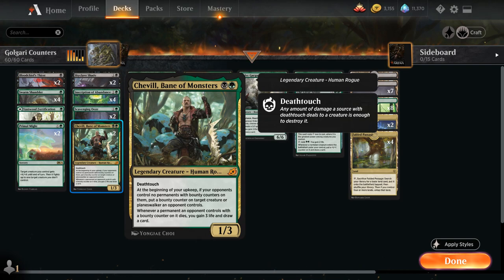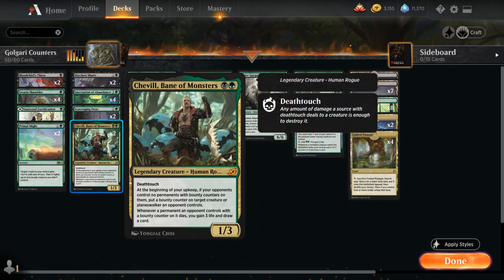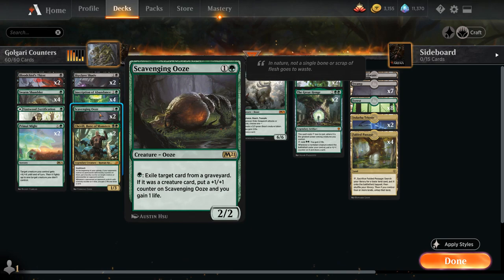One important note: Shavell doesn't synergize well with Heartless Act, because having a bounty counter prevents Heartless Act from killing the creature — so avoid that combo. We also have 2 copies of Scavenging Ooze, a 2-mana 2/2 that for a single green can exile a card from any graveyard. If that card is a creature, we gain 1 life and put a +1/+1 counter on it — tying into our counter theme.